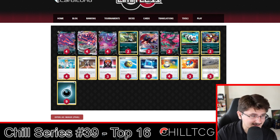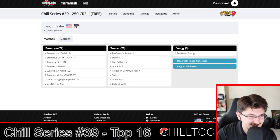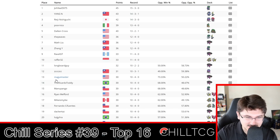I do like Yveltal because it is a free retreat pivot. If something gets KO'd, you can go to Yveltal, play out your hand, and then determine what you want to go into for free. It's also a really nice basic Pokémon. Eternatus is back — Etern is definitely back for sure.